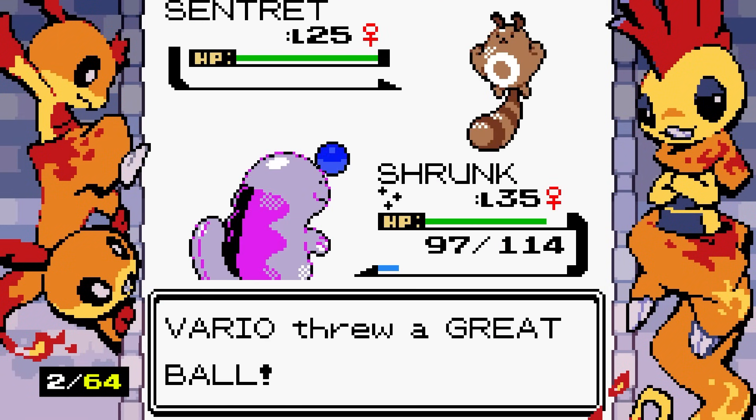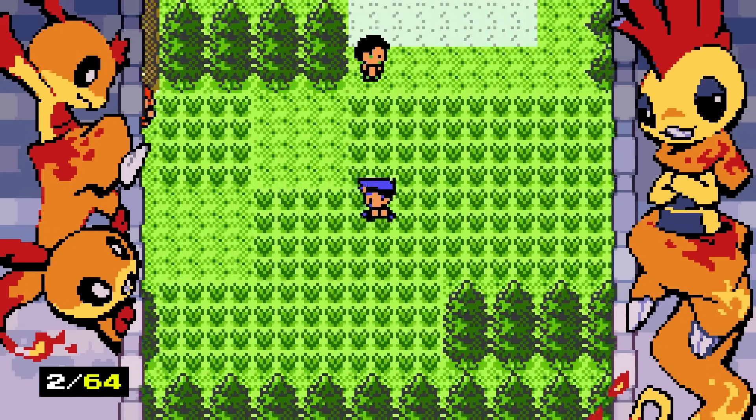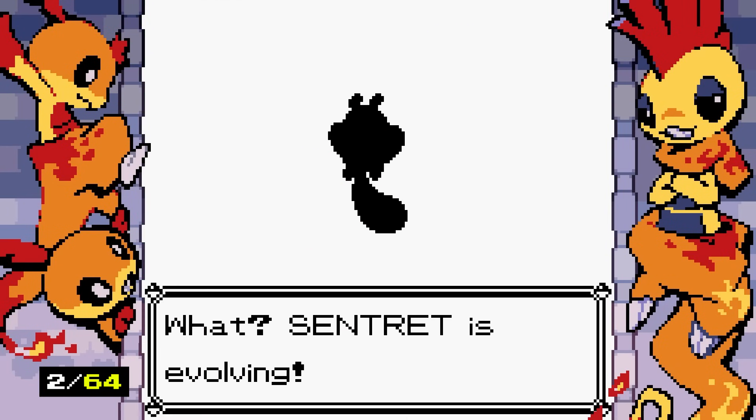We catch a Sentret — literally cannot attack it because it will die, so it just has to come with us. Sentret has been obtained but it's not shiny, so I don't care. Anything to fill out the Pokedex though — I'll do what I can.